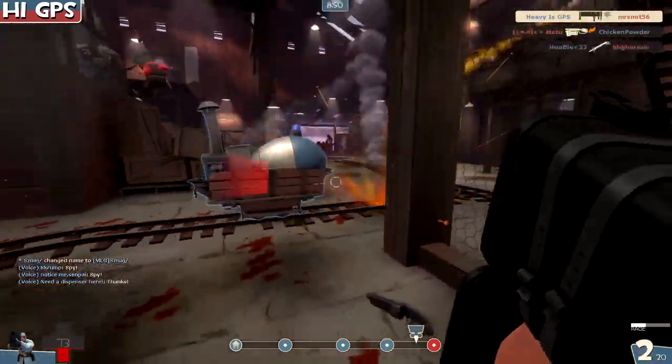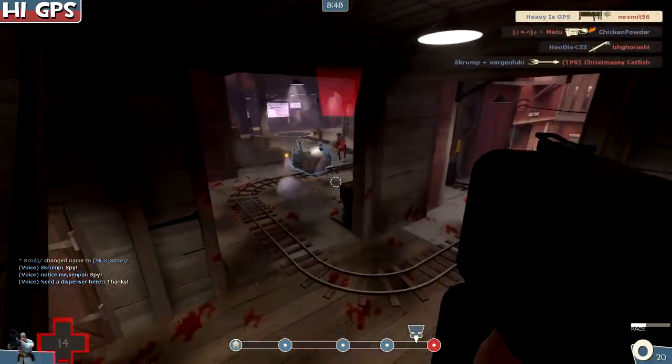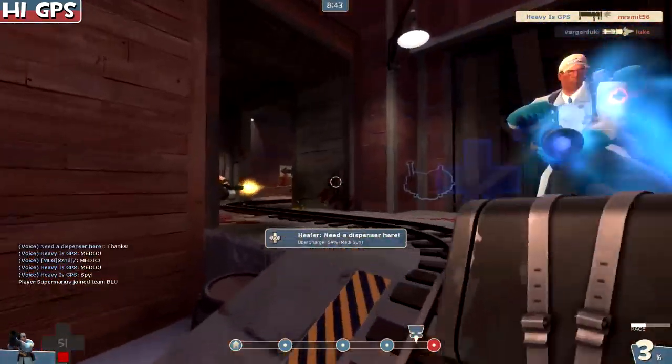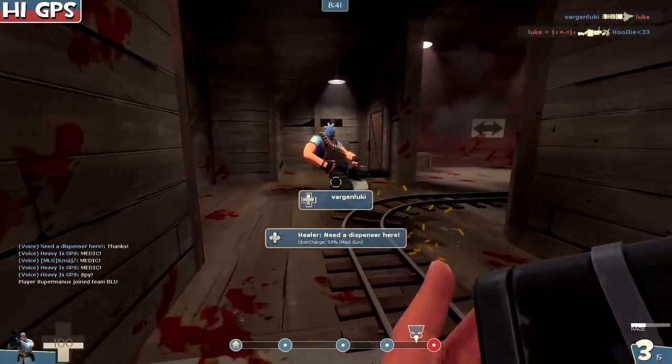We're in the front once again. Being able to build up a buff banner here is very optimistic — we're getting like 14 health. If we didn't have the Black Box, we would have died there.